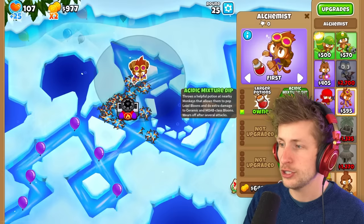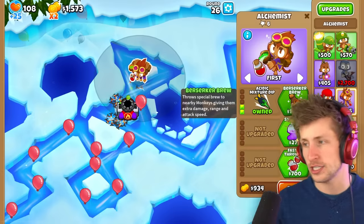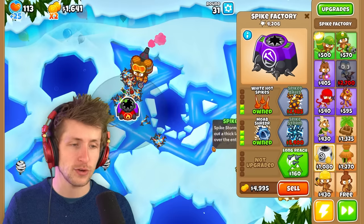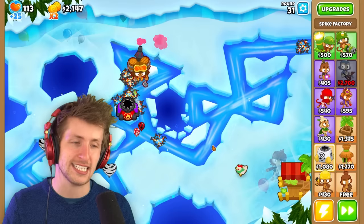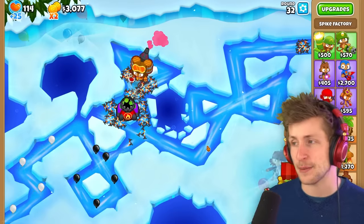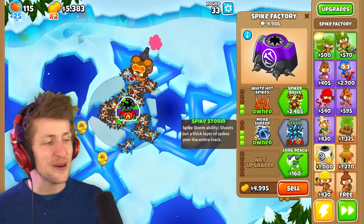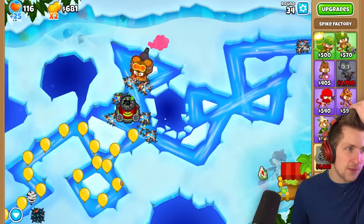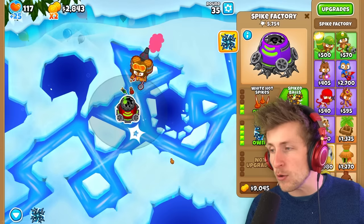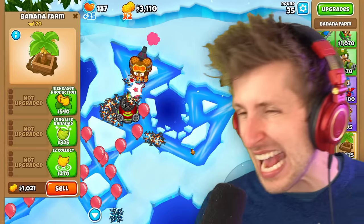I can get larger potions and acidic mixture dip to increase attack speed. I think I want to save up and get the ability, so I'm going to go ahead and get MOAB shredder, then spike storm. Spike storm is just so nice to have. I'm going to buy it now just so we don't have some awkward moment where we just lose.